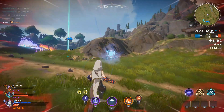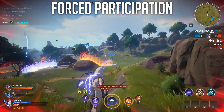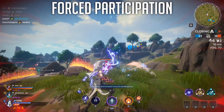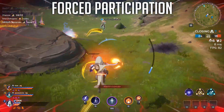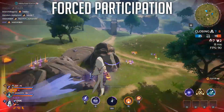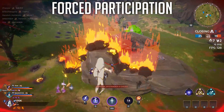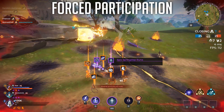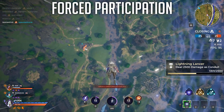Moving on to the second reason the Aegis Towers were a mistake: the game forces you to play with it in your matches. There is no separate playlist in which the Aegis Towers do not exist. It's in every Battle Royale match and it's in every Clash match. You cannot escape it. There is no event playlist, there is no vanilla playlist — it's Aegis Towers all day, all the time. If you don't particularly like Aegis Towers, you're either forced to play a game you don't enjoy, or you're forced to put the game down and play something else, which is exactly what I've been doing — enjoying quite a bit of Valheim.